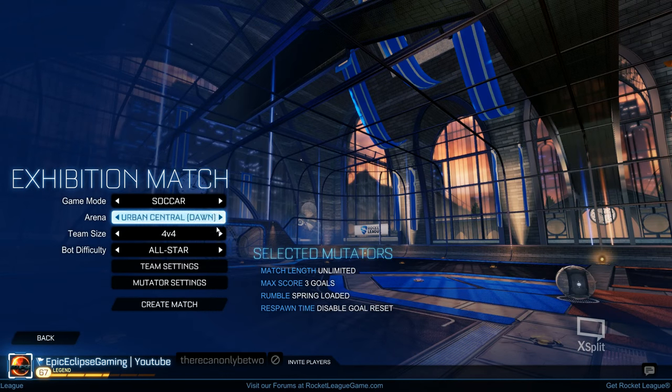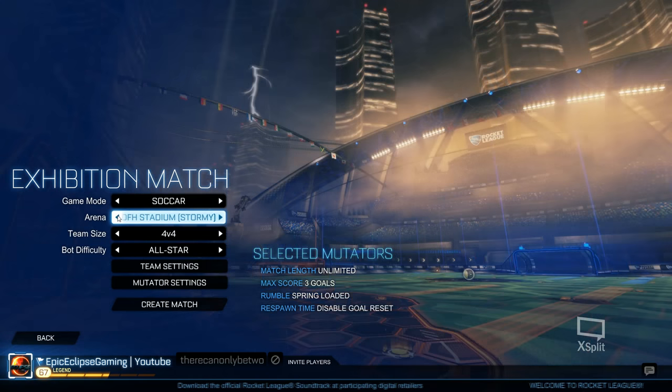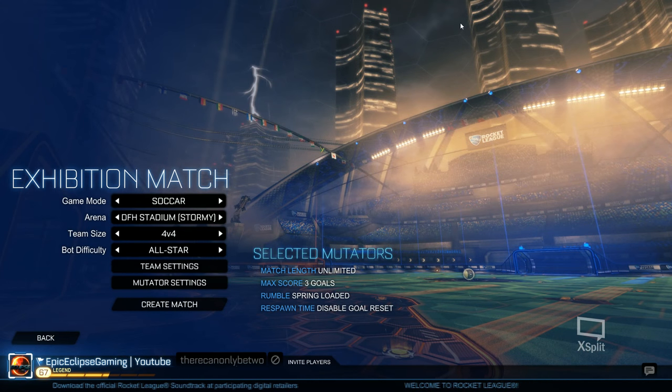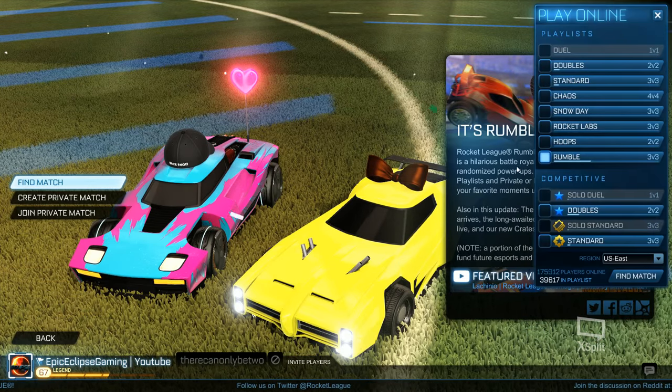They also added Urban Central Dawn, which is my favorite — this map is gorgeous. Honestly, this is one of my favorite maps. The lighting and everything looks so amazing. The map is so well done — you can finally see on it, instead of the night version where you can't see anything. And then there's DFH Stadium Stormy, which gives you a little bit of mist. It looks really cool, and it's kind of cool to have a stormy map since we don't have another one like that.